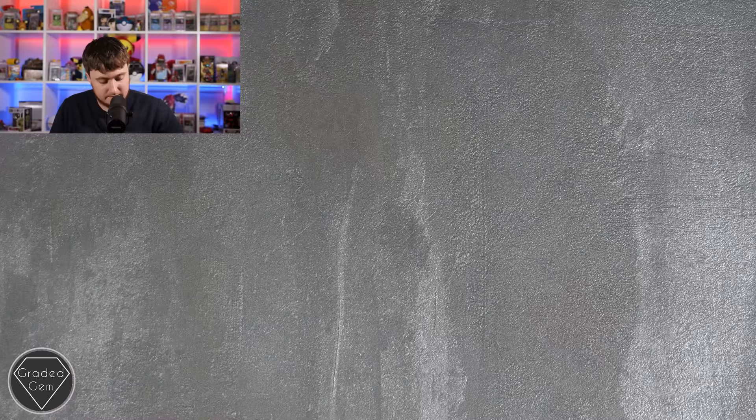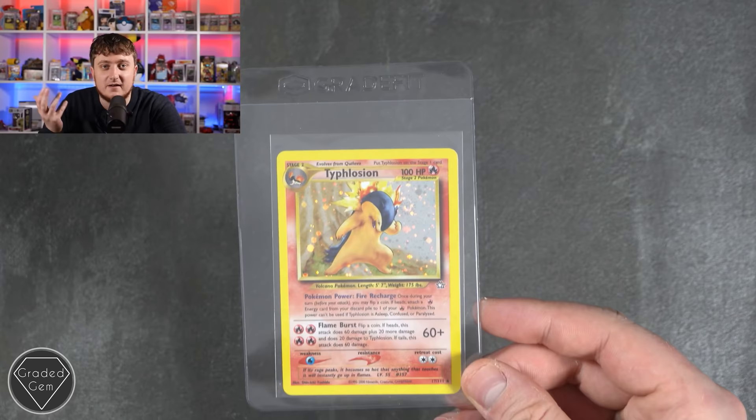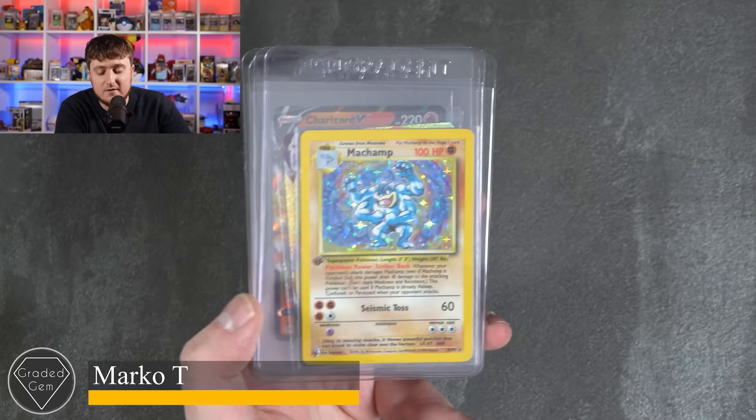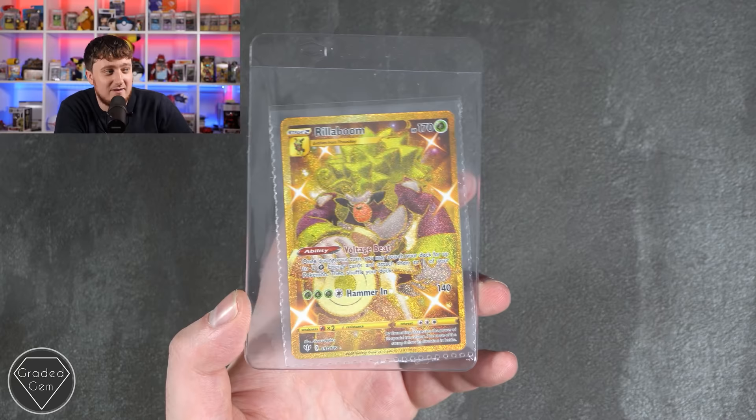Jay, you're up next and you're submitting a Typhlosion from Neo Genesis — it's obviously very difficult to grade but best of luck to you. Marco, you're our next submitter. You've got Charizard from Evolutions — we will get that 10 — Machamp, Glittery Lapras, Charizard V, and the big boy Rillaboom. I really like seeing this guy. Thank you Marco.